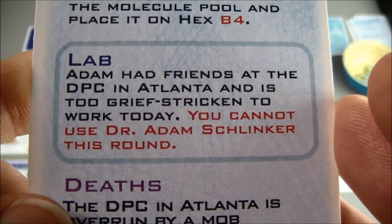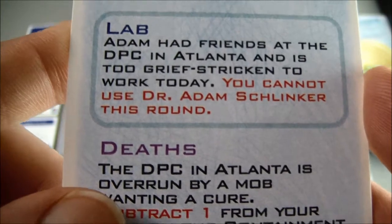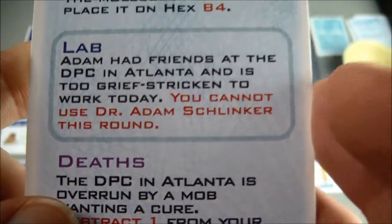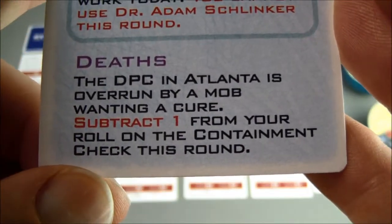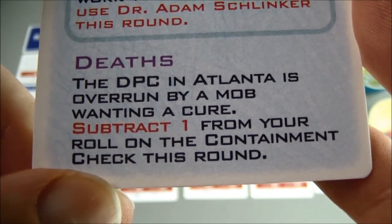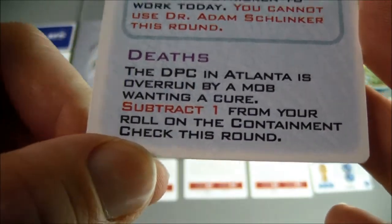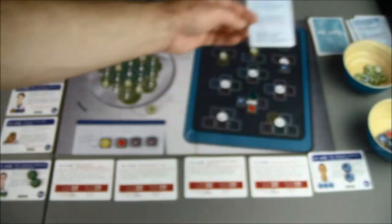Adam had friends at the DPC in Atlanta and is too grief stricken to work today — you cannot use Dr. Adam Schlenker this round. Well, he doesn't work here so we're okay. The DPC in Atlanta is overrun by a mob wanting a cure — subtract one from your roll on the containment check this round.